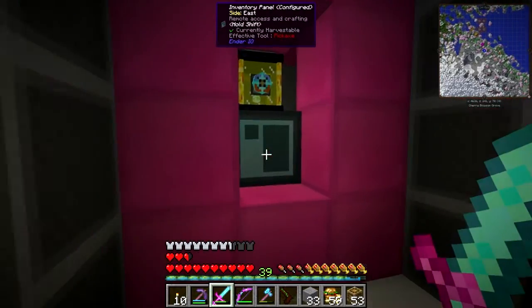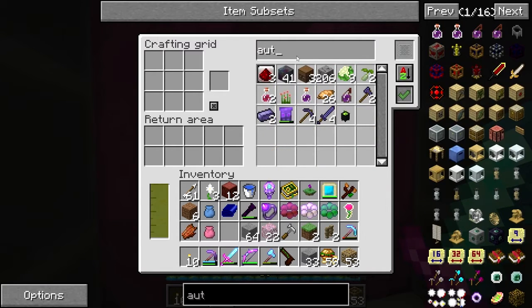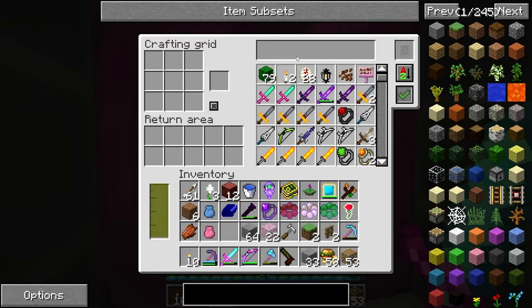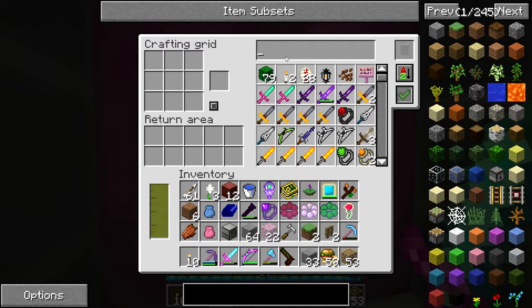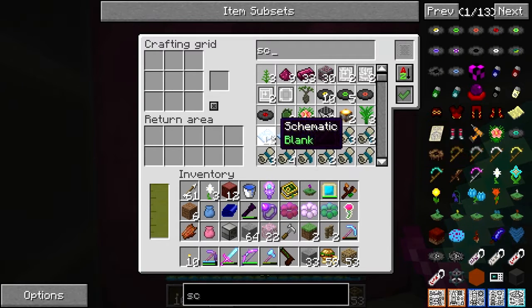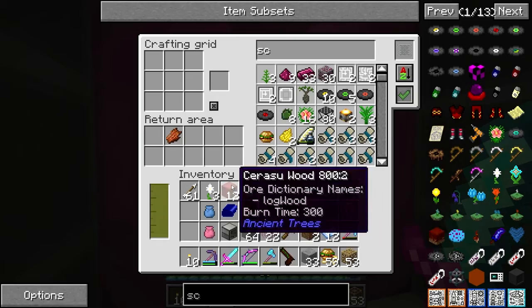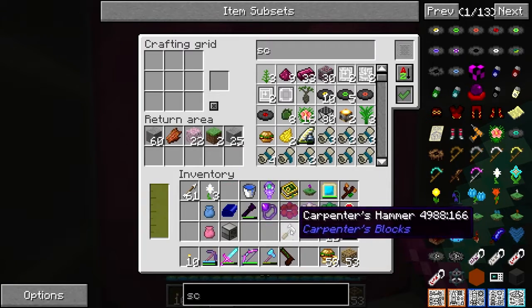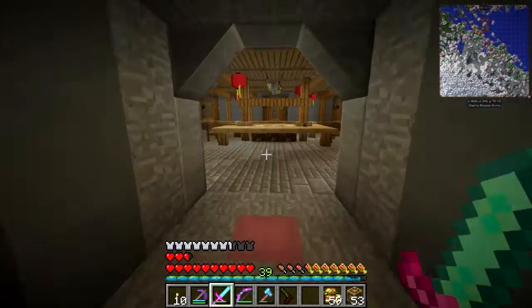I need to go and make a load more cyclic assemblers, more barrels, and more autonomous activators. Checking my system - we don't have the autonomous activator. Do I have any cyclic assemblers? I have one, which is better than nothing. We need schematics - we have 12 blank schematics so that's all right. This still has all my stuff in the inventory from the Botania room.